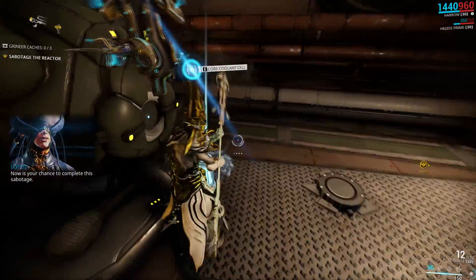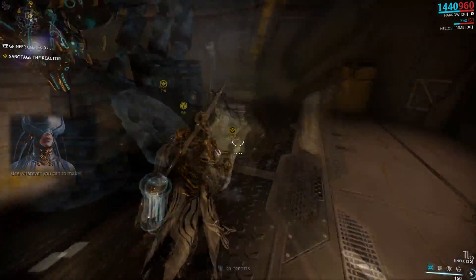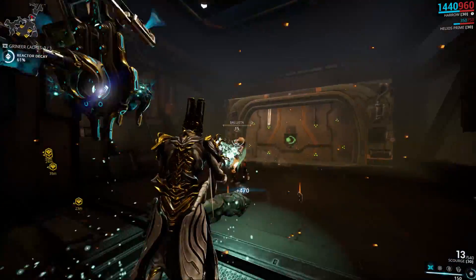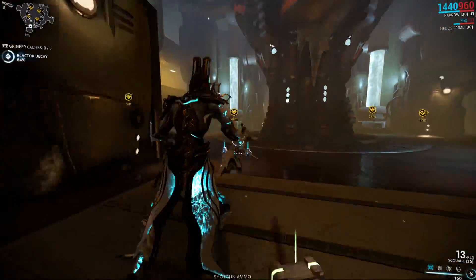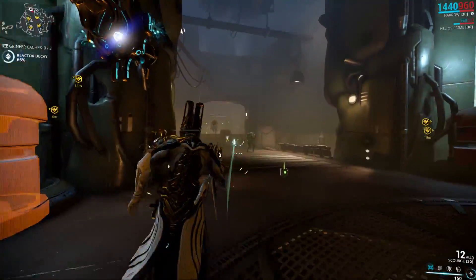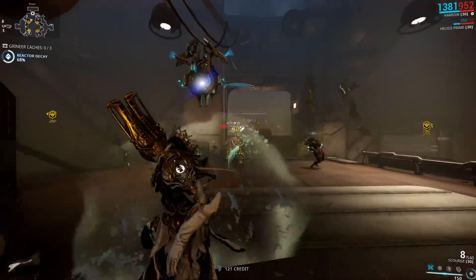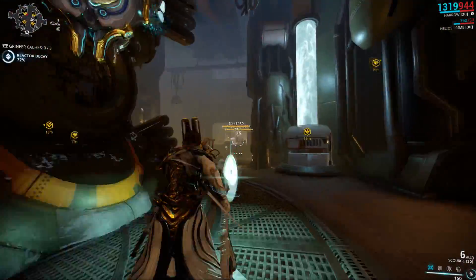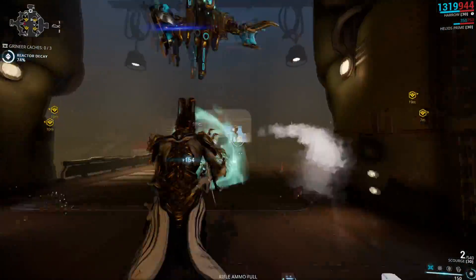Then you want to make sure you're using one of the coolant cells and not the cell next to the reactor, because that will trigger the decay process. And guess who spawns right around the 60 to 70 percent mark? There he is — another Nox! I think this one is scripted to come out right around the 60 to 70 percent mark because it happened every single time I did this.